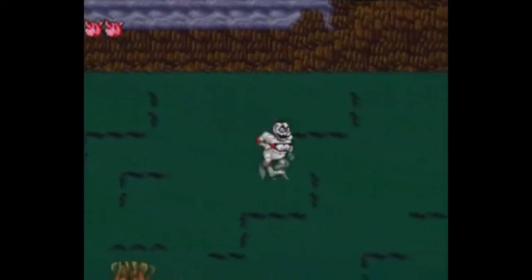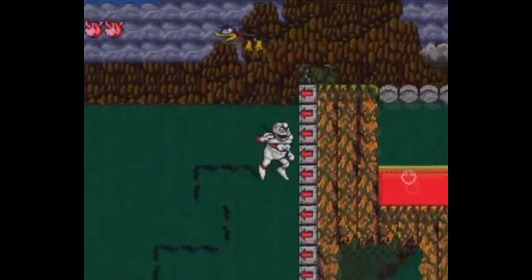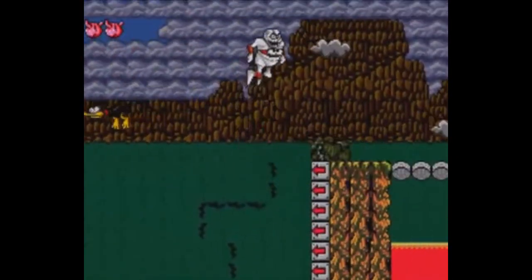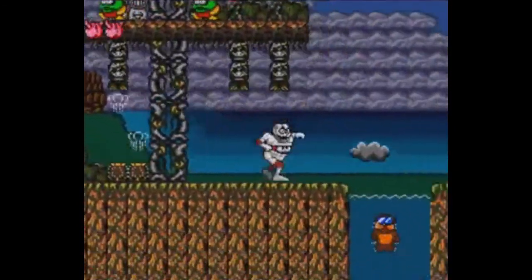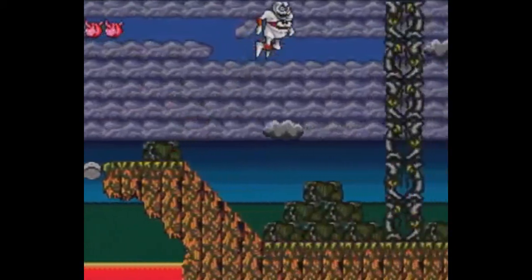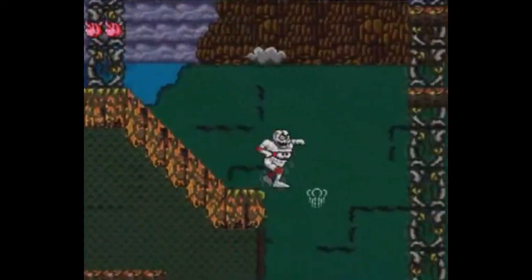The button that is not your jumping or attacking is the inventory button, and the reason why I think it's annoying is because I think that should be the start button. Also sometimes I'll press it randomly by accident, and that can get annoying, but thankfully it doesn't happen too often. Still, I think it should have been the start button rather than one of the other buttons.